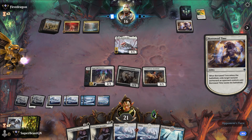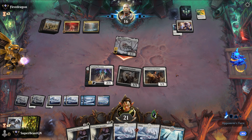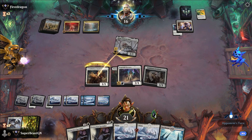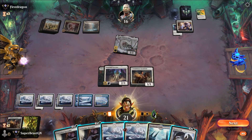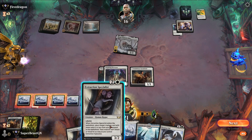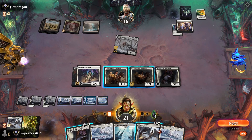Borrowed Time — now I know I have to be careful here; I guess they're going to pump it up. Usually I use Destroy Evil when going to blocks — maybe.